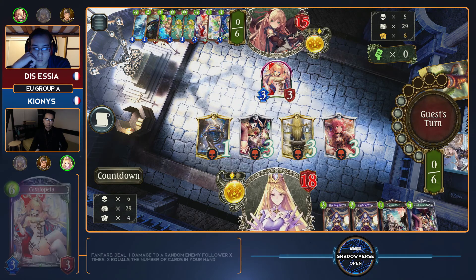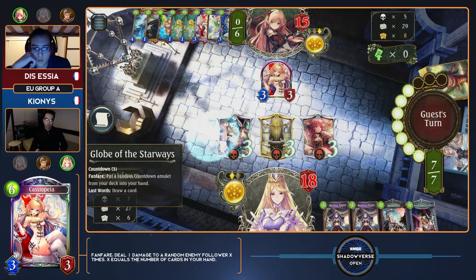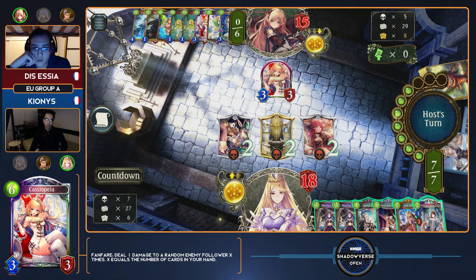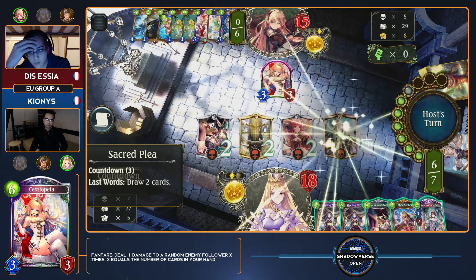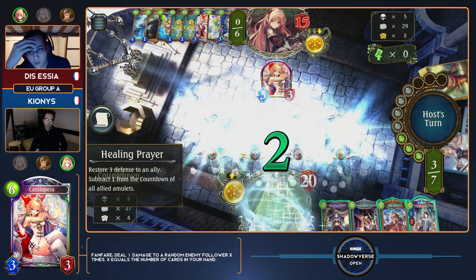Even now with Tea Time on board, as I already mentioned, that hit face for five damage — Essia might as well still be at full health. That's the nature of alternate win condition decks like Seraph, where if it's really not interested in your opponent's life total at all, damage completely doesn't matter. I'm surprised he went for the play to try to keep Kionis's board clear, but I think it doesn't really afford that much attention.